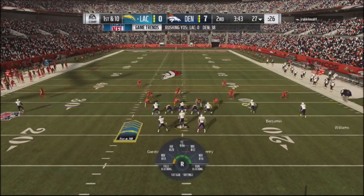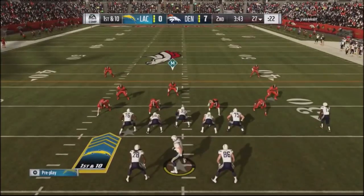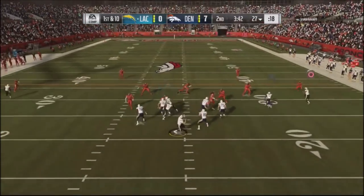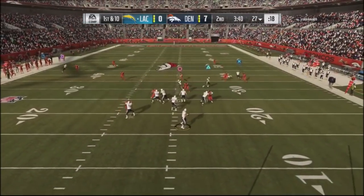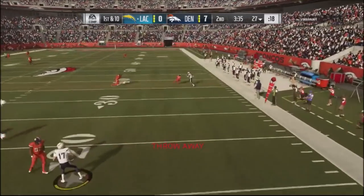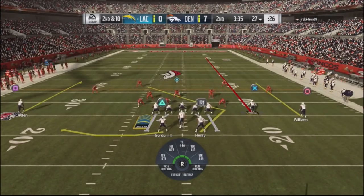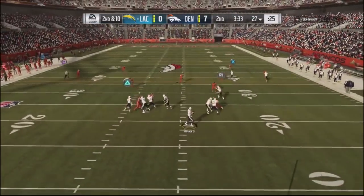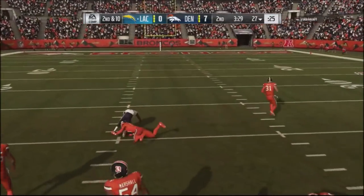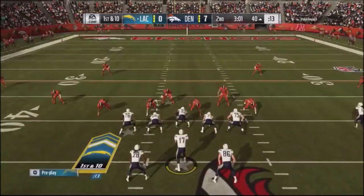Here's a play I like — the X out-and-up. I like to put the guy on the right side on a little drag, and I'm looking for the out-and-up. I just didn't like the reads here, so I got rid of the ball and lived to another down. On one of the curls, this wide receiver against cover two will get wide open. This is a route that's really good against cover two.